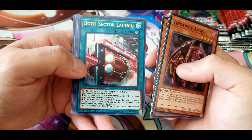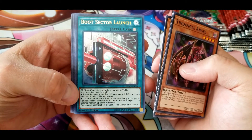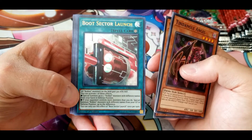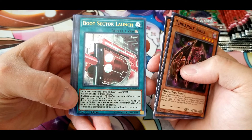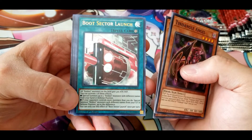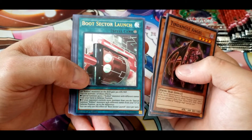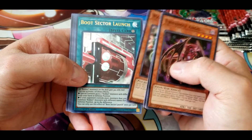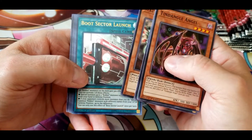Boot Sector Launch: all Rocket monsters on the field gain 300 attack and defense. You can activate one of these effects — special summon up to two Rocket monsters with different names from your hand in defense position, or if your opponent controls more monsters than you do, special summon Rocket monsters with different names from your graveyard in defense position up to the difference. You can only use this effect once per turn. Not too bad — if you're tied or behind you can get more out of it.